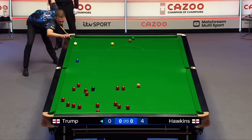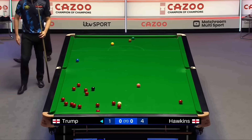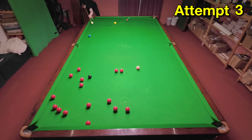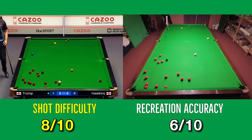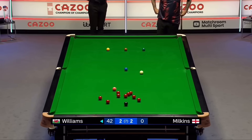Another shot from Judd Trump — this time where he finds himself in a lot of trouble against Barry Hawkins early on in the match, and he manages to just pot his way out of trouble. This is a really tough pot considering the position of the balls, and definitely not one I would have fancied, especially having to cue at quite an awkward angle over the side cushion. I did get this one fairly quickly, but the white ended up travelling up the table. I'm not really sure what I did wrong with the position of the balls.